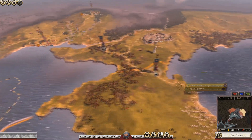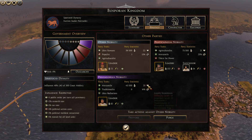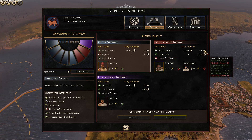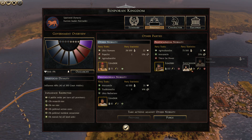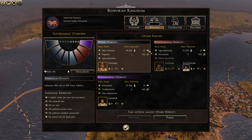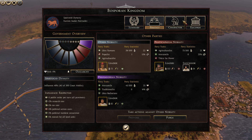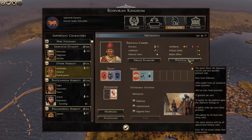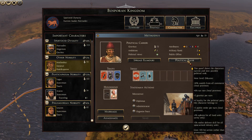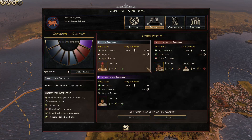We're just going to keep building up. I haven't checked the loyalty — yeah, everyone's nice and loyal. Government type 5, thirst for power. I should have killed that admiral off — never mind. Likes barbarians. Can we actually promote anyone? Let's give this guy a bit of political rank — we'll reward him. That should make him a bit happier.